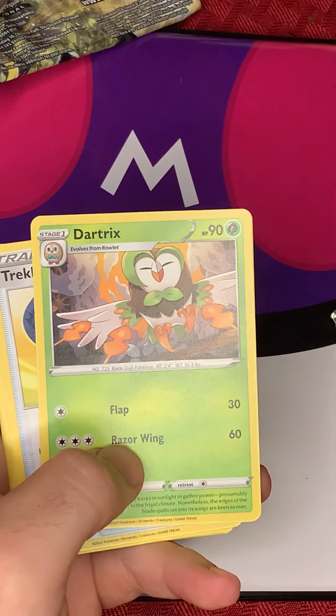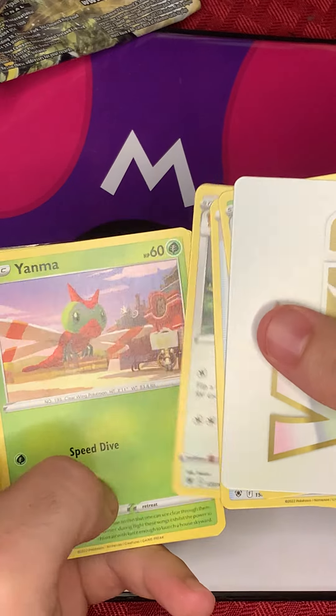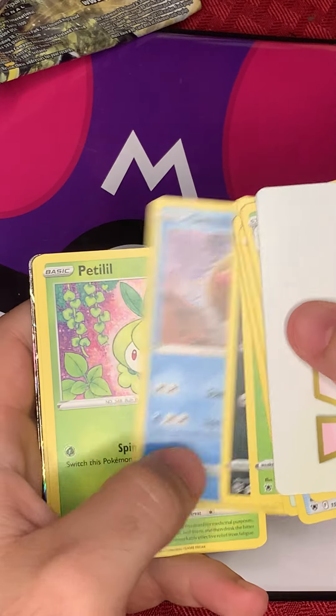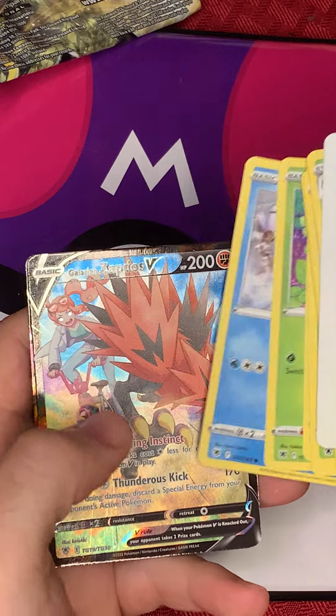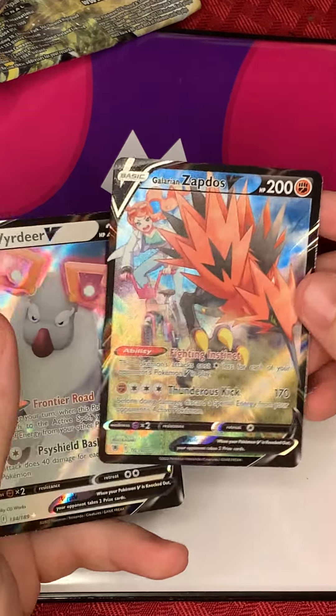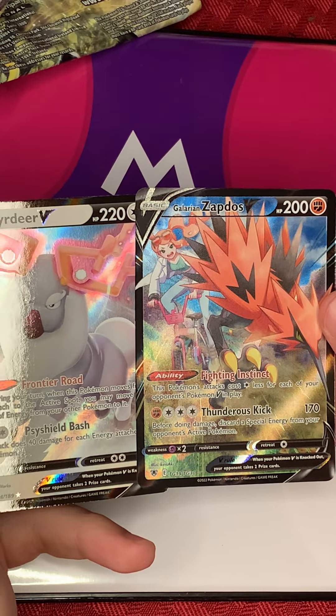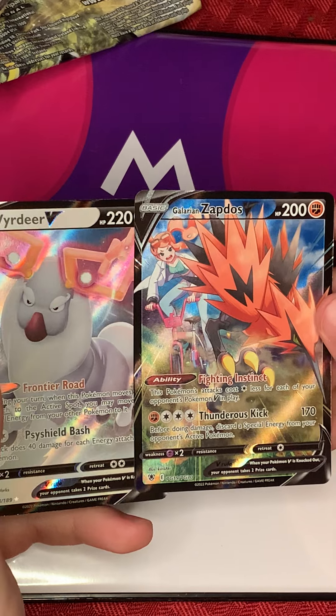Well, hey — we saw something sparkling back there! V Star marker, got the Dartrix, Trekking Shoes, Ursaring, Yanma — not bad. Actually, we had two hits in that one! We got a Galarian Zapdos V from the trainer gallery, and a V card. Not bad at all!